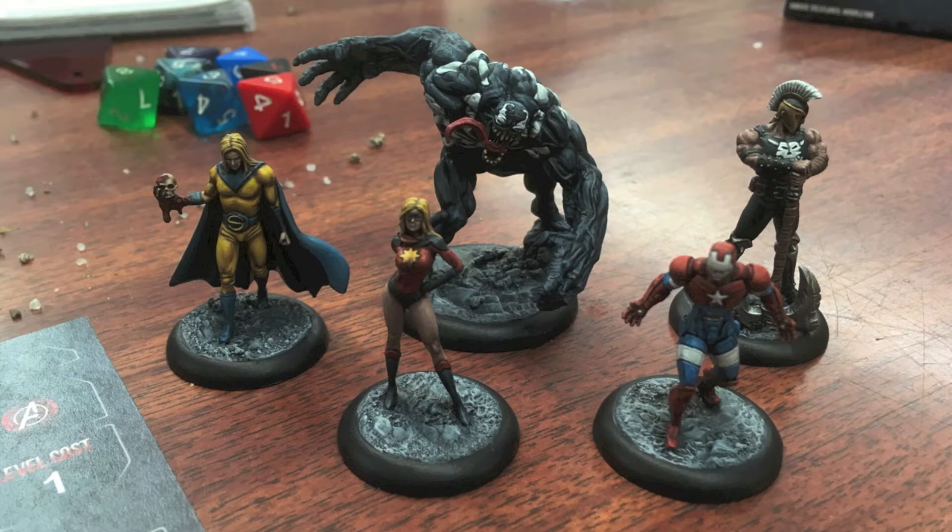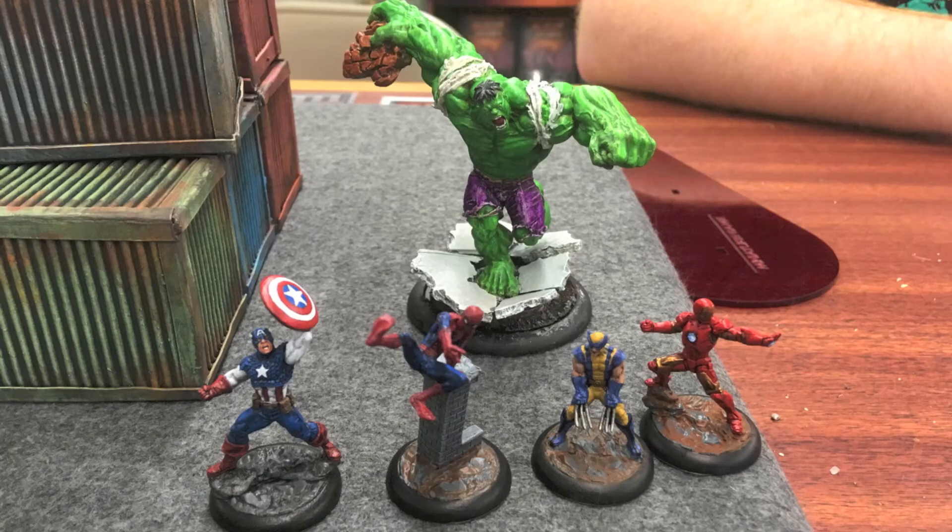If you're not familiar with the Dark Avengers, this is the storyline where there's an alien invasion, Tony Stark gets the blame, and Norman Osborn gets the credit for defeating it. So Norman basically takes over the Avengers and sets up his own group — all either bad guys, bad guys disguised as good guys, or just crazy people like the Sentry. Now let's look at my opponent's team: leading the charge is Captain America, then Spider-Man, Wolverine, the invincible Iron Man, and in the back, the lovable Incredible Hulk.